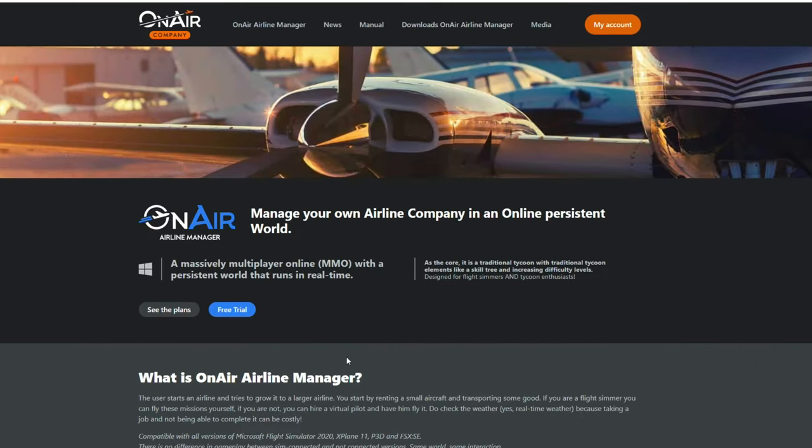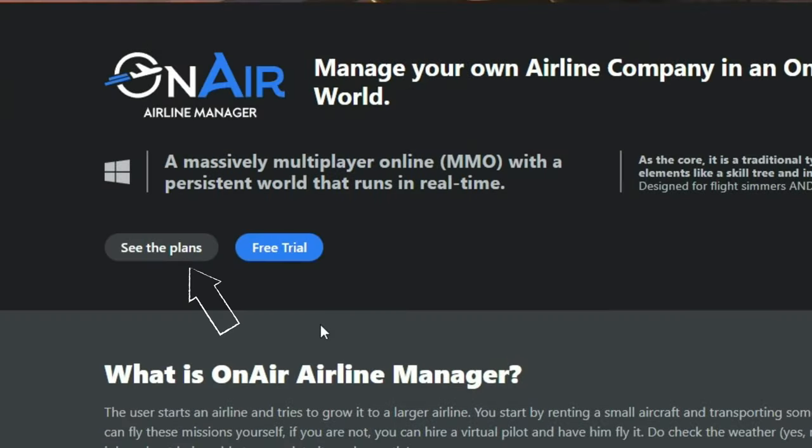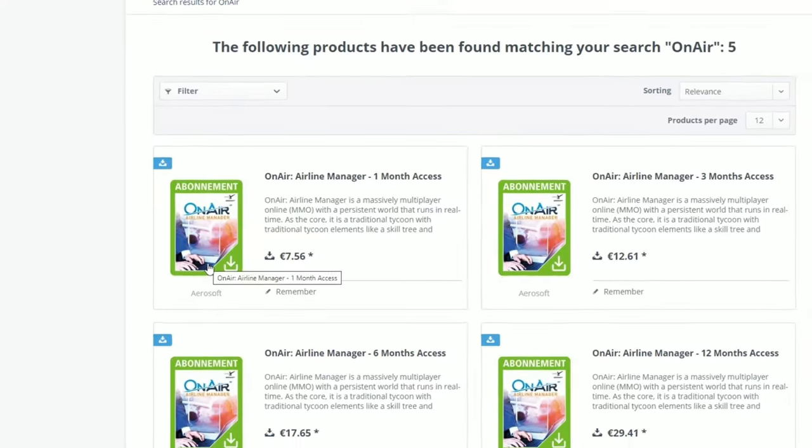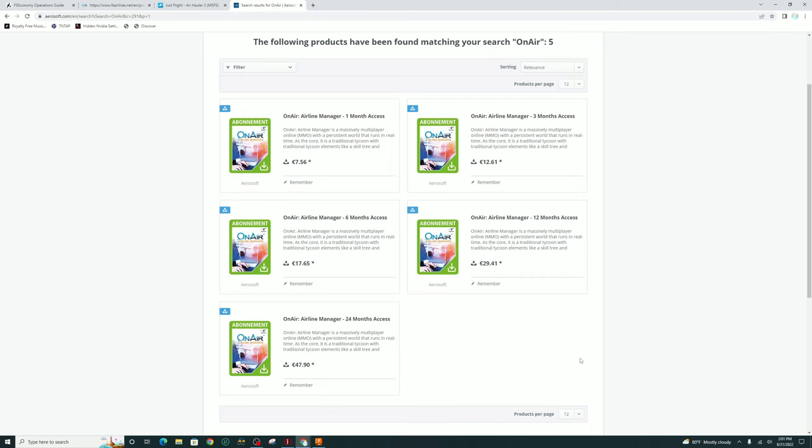On Air does offer a free trial — just click on the free trial button and you will see your download link pop up for you. To check out the various plans, we're just going to tap on the see plans button. And now we can take a look and see what these are going to cost you. We have five different options here to choose from — either a one-month, three-month, six-month, 12-month, or 24-month subscription. Let me know your thoughts down below in the comments section.